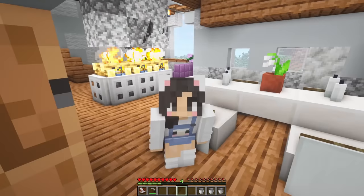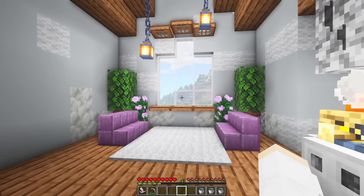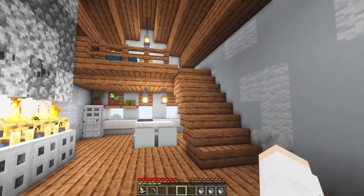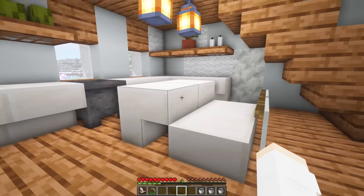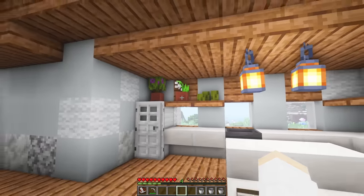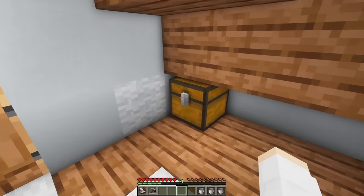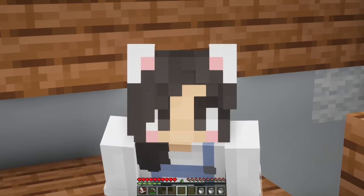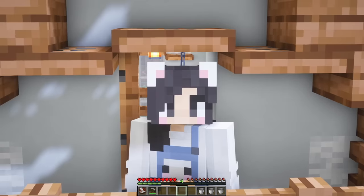When you first walk in you're brought into the dining space. Over this way is the cozy living space area. Across from that we have the kitchen — it's under a lofted space. I used quartz blocks to make counters, there's a little island bar with chairs, a fridge, a cauldron for a sink, and open shelving. Going up the stairs there's a small bedroom with a side table, a plant, white carpet, and a chest with all the diamonds we found. The bedroom has double balconies — one inside looking down to the bottom floor, and one outside.